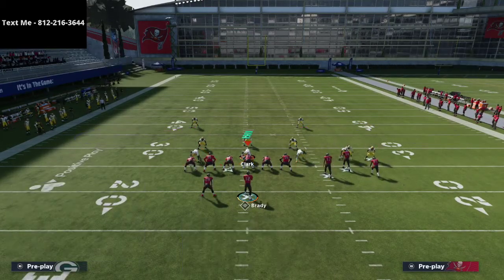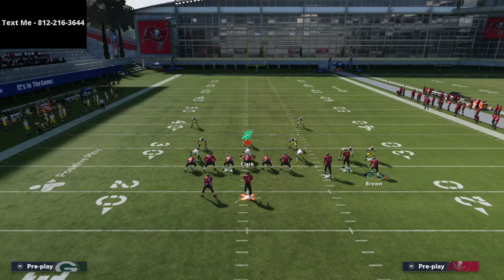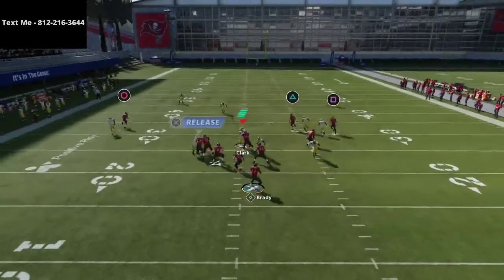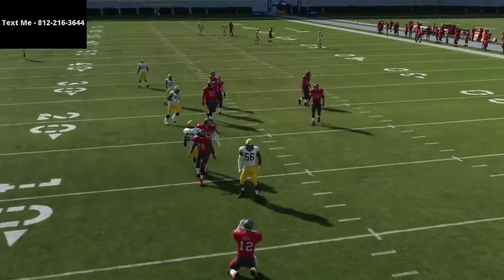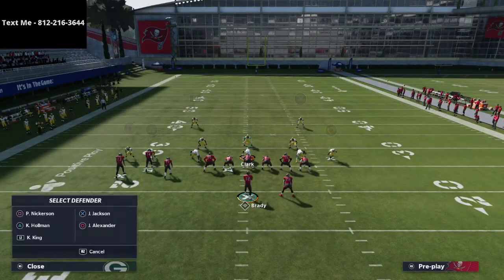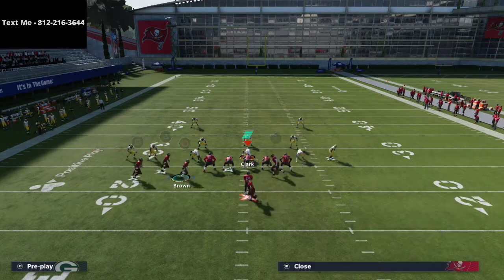I've got those purple zones and that deep blue zone over the middle of the field. Watch Antonio Brown — I'm going to bring him from right to left on a crossing route. You can snap it right there, or you can snap it all the way out. If you have time in the pocket to hit this route, you're going to have a lot of success with this.